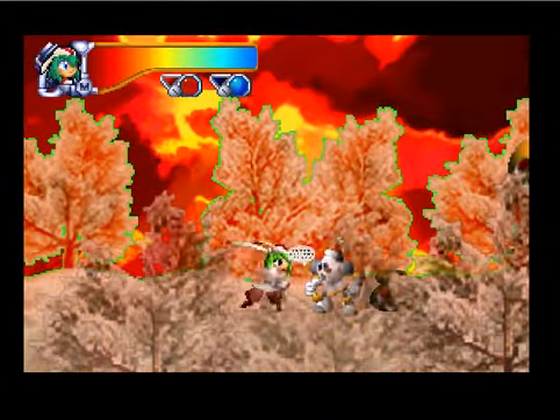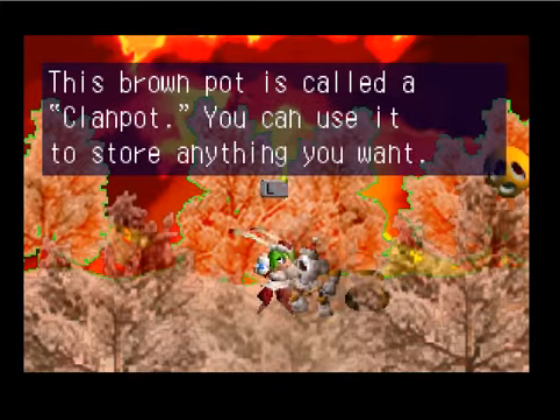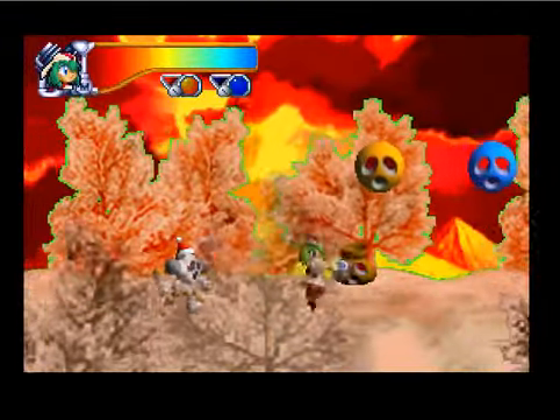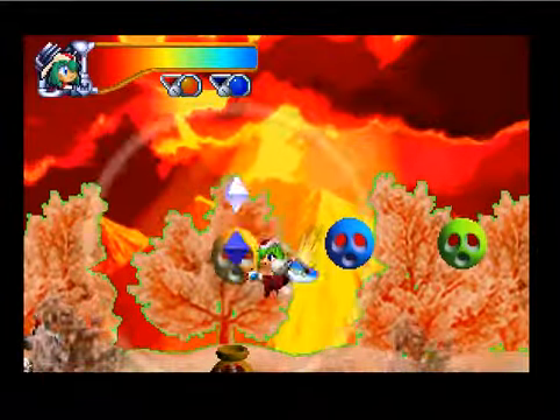With Clan Pot Shake. You have to say, this brown pot is called a clan pot. You can use it to store anything you want. To store an item, release it on top of the pot. To take an item, stand on top of the pot and then do that. So basically we throw stuff in there and we can combine it.